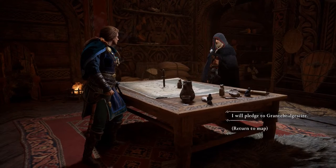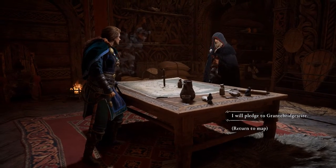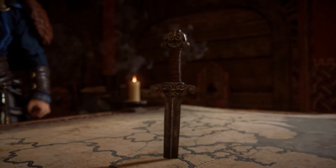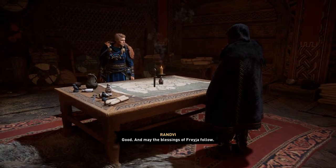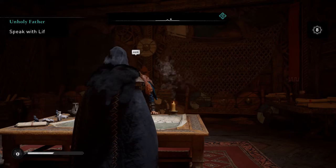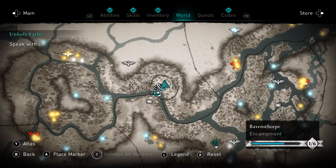Apparently you can only claim one province at a time. When I switched to that northern province, the missions disappeared from my quest log. Now if I go to my quest screen, here's our map — we can zoom out or zoom in two times, which I'm really glad we can do. We get a nice broad view or we can zoom in quite far.